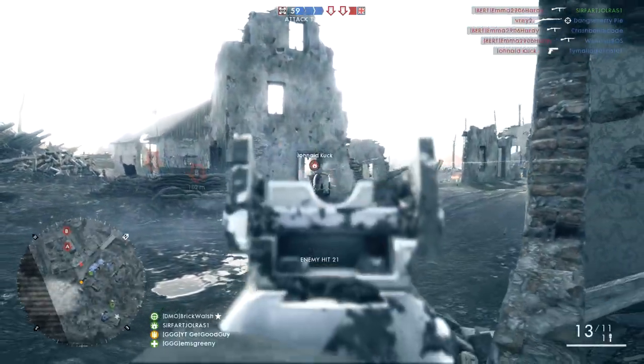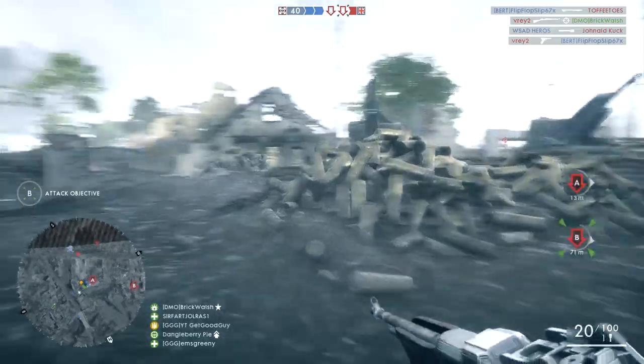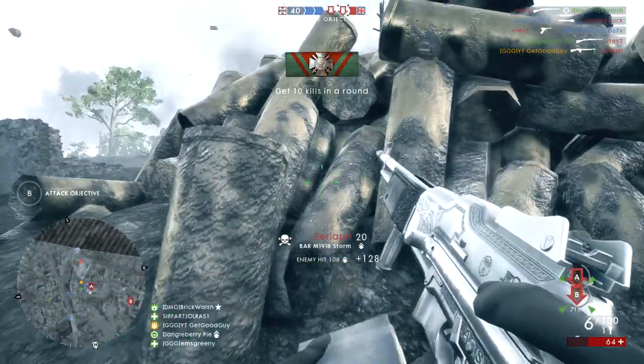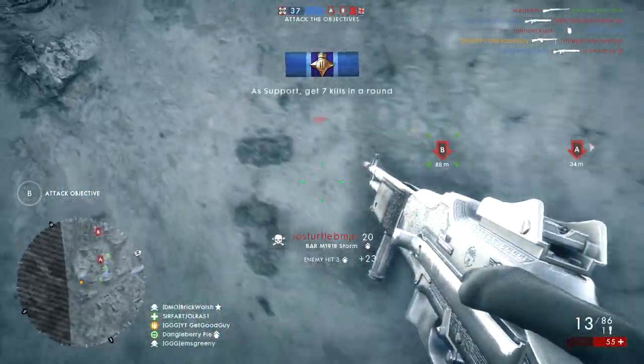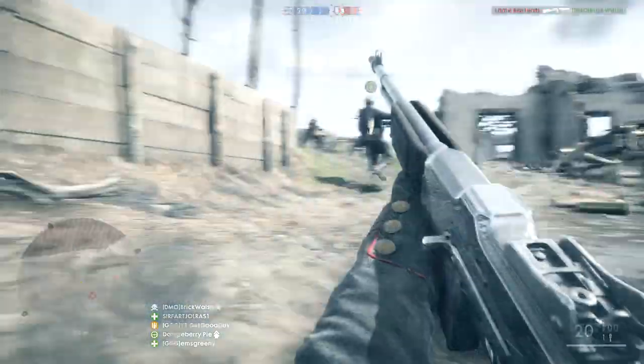On the bright side though, the reload animation is pretty quick, which helps to mitigate this flaw at least slightly. The other weakness would be its lesser hipfire ability when compared to the Trench variant of the BAR. However, it's still reasonable and its ADS capabilities are more than strong enough at close range anyway. You'll just need to avoid strong hipfire weapons at close quarters when possible.